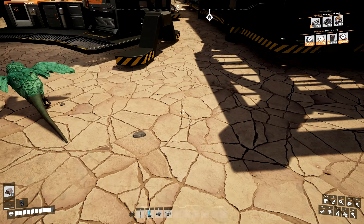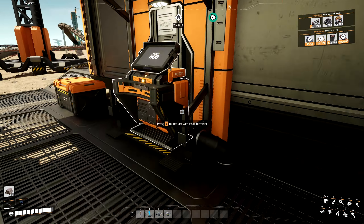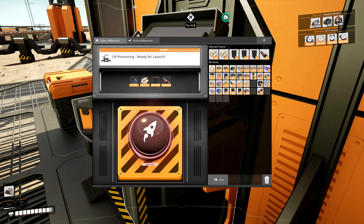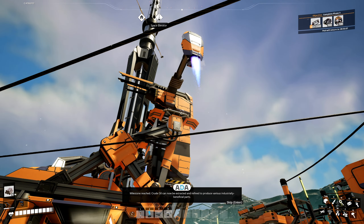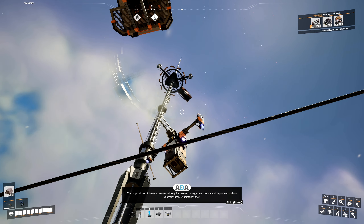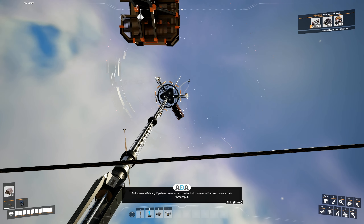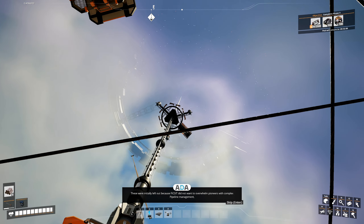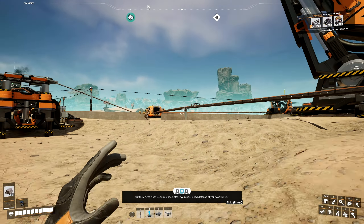So the upshot is I've collected enough steel pipes to complete this oil processing. Milestone reached — crude oil can now be extracted and refined to produce various industrially beneficial parts. The byproducts of these processes will require careful management. Pipelines can now be optimized with valves to limit and balance their throughput. These were initially left out so as not to overwhelm pioneers, but have since been re-added.